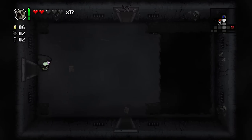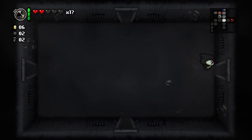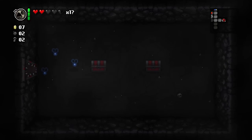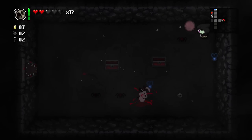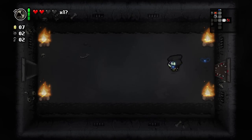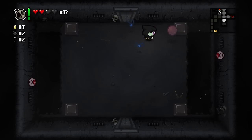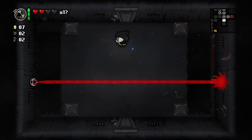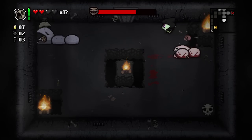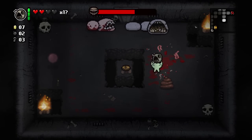For the most part sacrificial rooms are almost always worthless, but always pay a visit at least once just to see if there's at least a soul heart, a black heart or whatever. There's usually hearts to be found in these rooms, so even if you don't intend to throw yourself on the spikes to get chests, at least you can have some hearts. The reason there are blue flies all around us is because of the Infestation item we got on the other floor earlier.